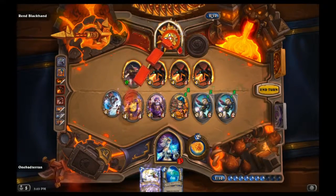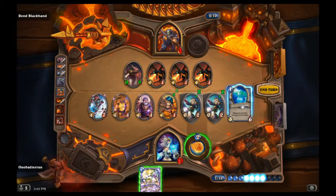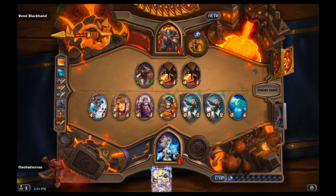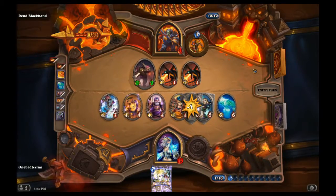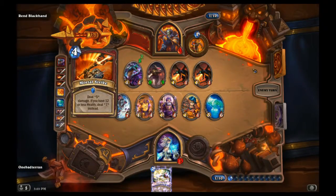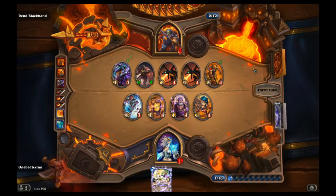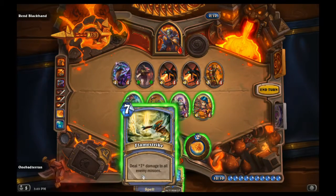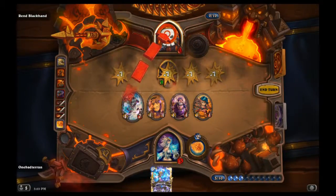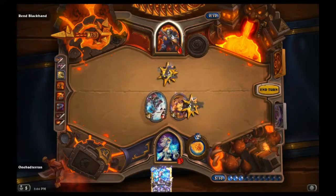We can go face - Water Elemental into a ping. We should have lethal next turn; he shouldn't be able to take us down. Deal seven damage - that's fine, not worried about any of that. We get Blizzard. GG! Board clear just for fun and suicide two guys for fun. There it is - Archmage, boom! Beautiful - that worked out fairly well.